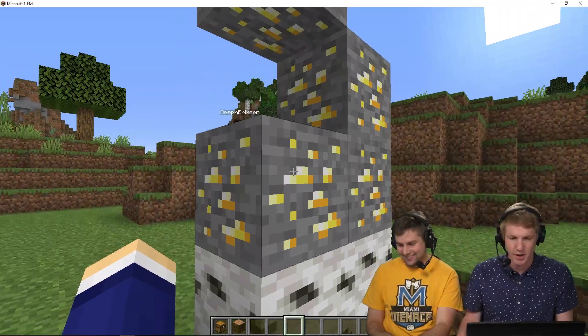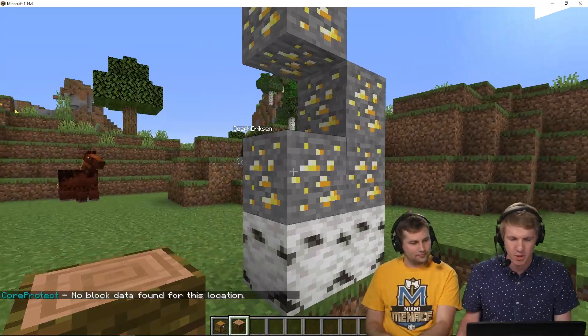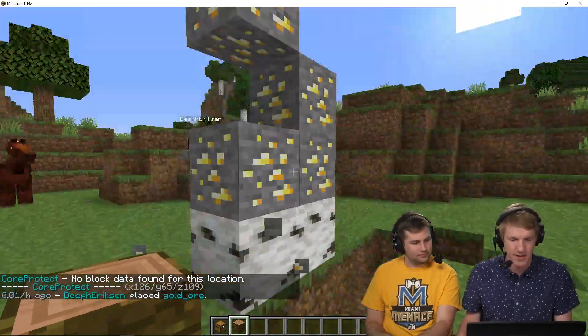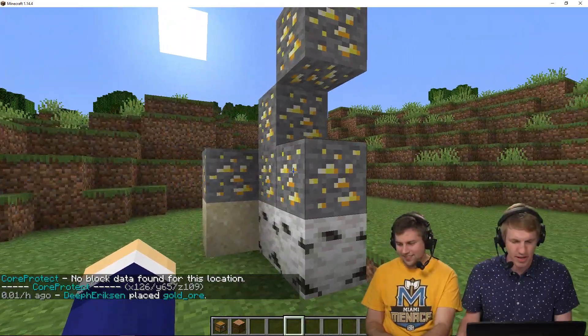If I right click on this block here, it will check what block would be in the air there. No block data. But if I left click, it checks that block there. So I can see that you placed that.